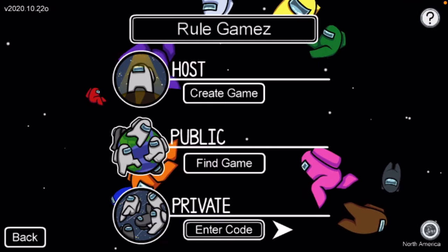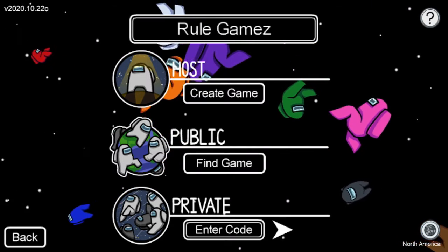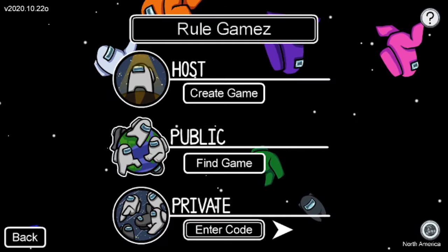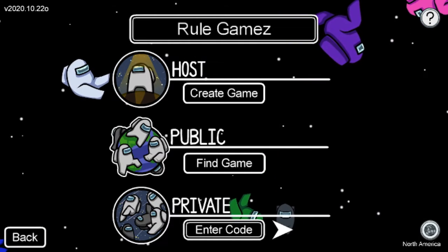This glitch only works for some people, but if you search up a character that shows up invisible, like a letter character, then you can use it to get in. But it doesn't work for me — it works for some people but not others.